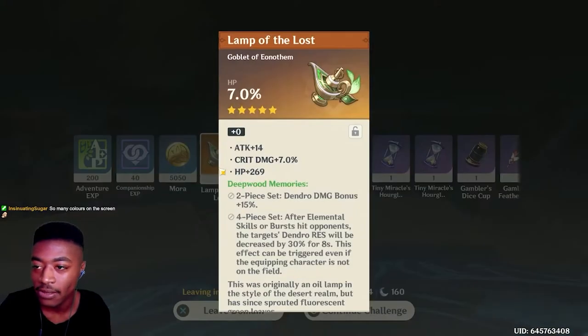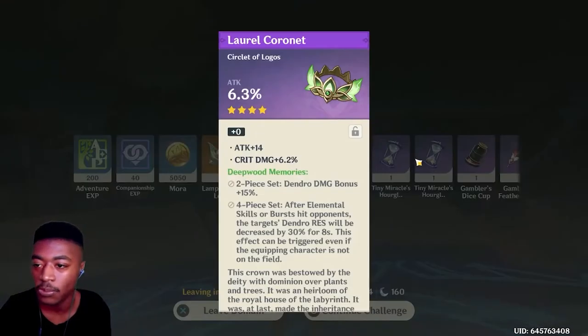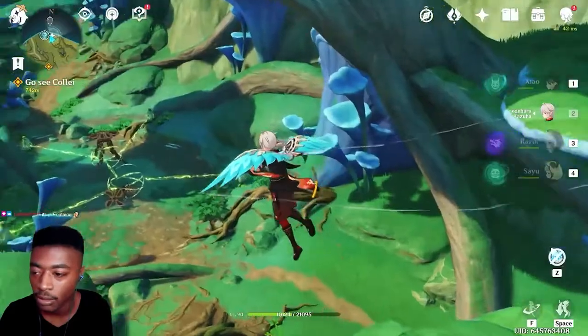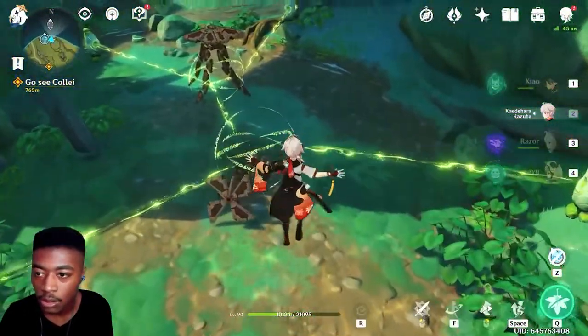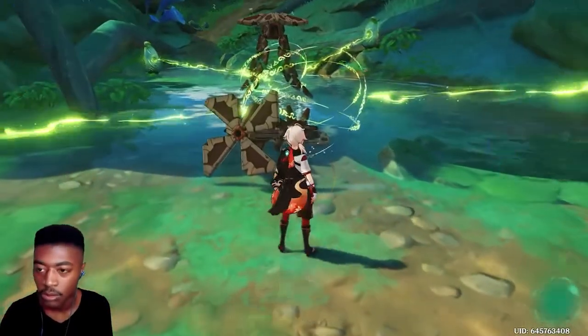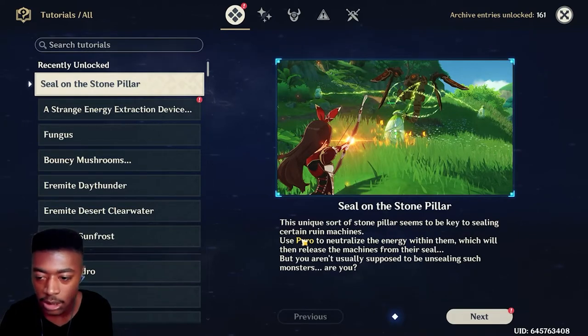Hey, there's an HP goblet — defense, well rip for our first good ones. What is this? Deal on the stone pillar — the unique sort of stone pillar seems to be key to sealing certain Ruin machines. Use Pyro to neutralize the enemy with it and release the machines from their seal. Aren't you supposed to be unsealing such monsters?